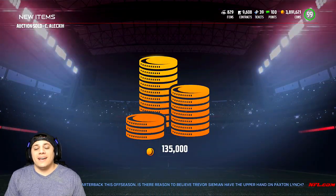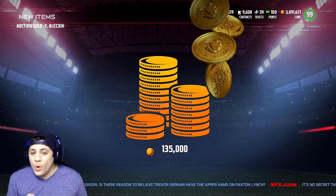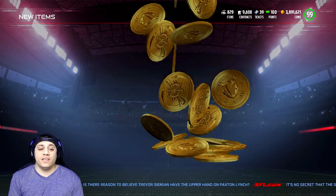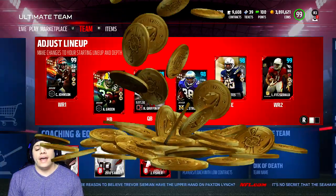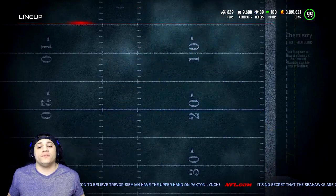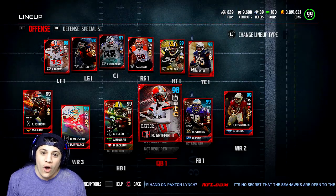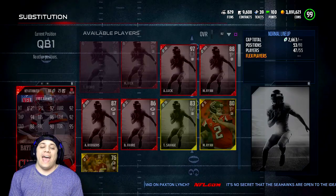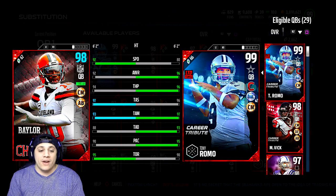Hey, what's up guys? We are back with some more Madden 17 Ultimate Team gameplay and today we are in a 150k wager match. My opponent already paid up front. Not only will we be playing a 150k wager match, we will be testing out 98 overall RG3 at quarterback. He is the campus hero — let's go ahead and compare his stats.